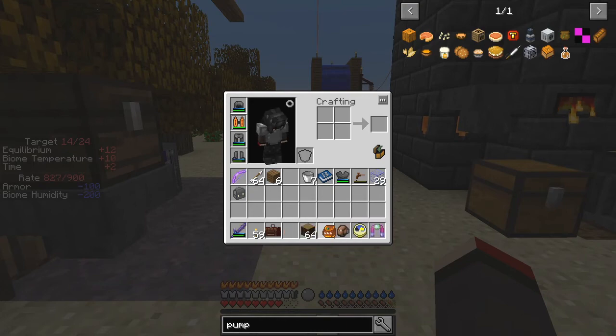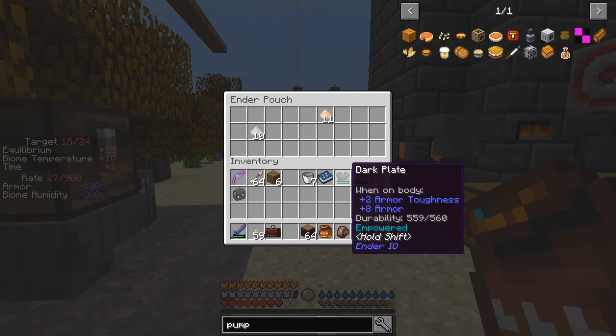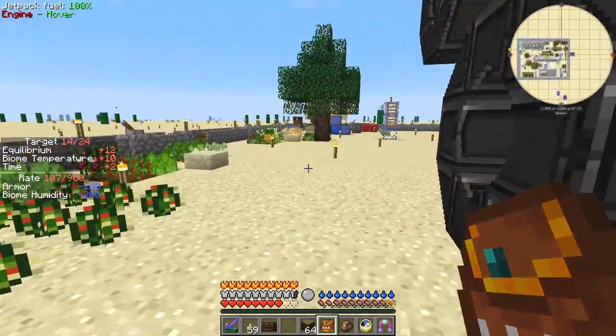If you look at my inventory I've got an ender pouch as well, and in the ender pouch you can see exactly what's coming through. So let's have a look at the processing plant.